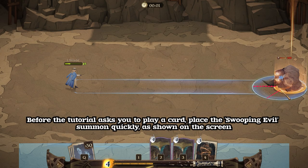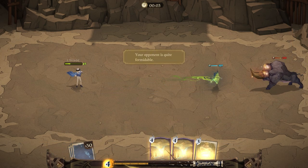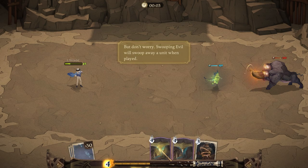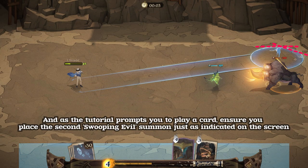Before the tutorial asks you to play a card, place the Swooping Evil summon quickly as shown on the screen. As the tutorial prompts you to play a card, ensure you place the second Swooping Evil summon just as indicated on the screen.